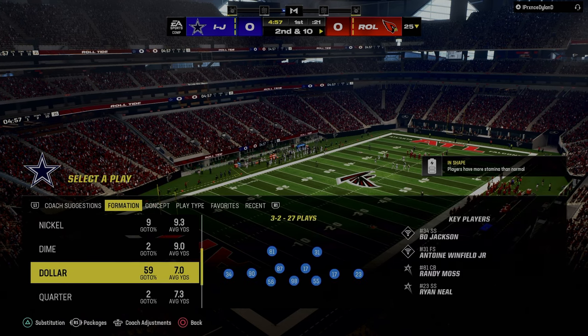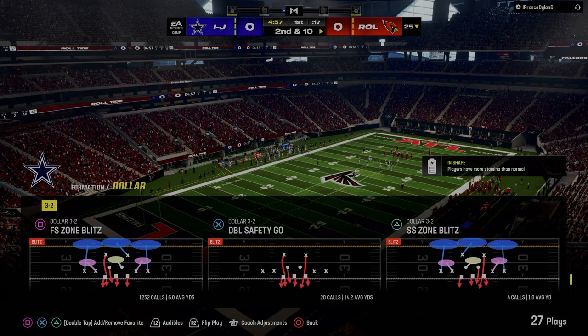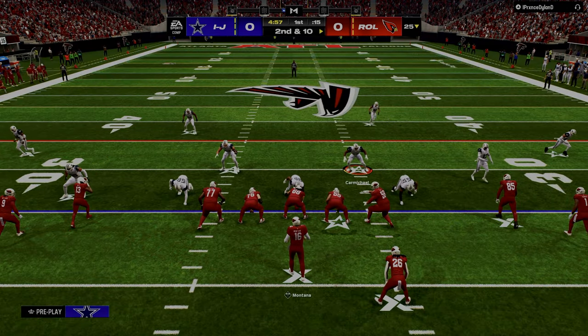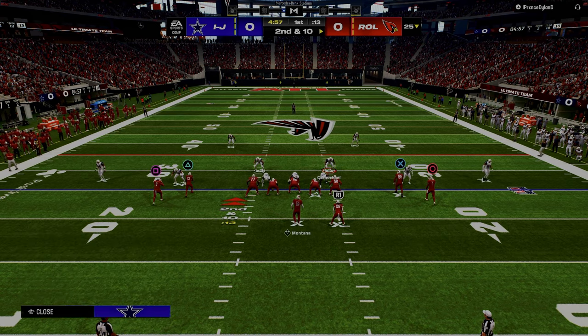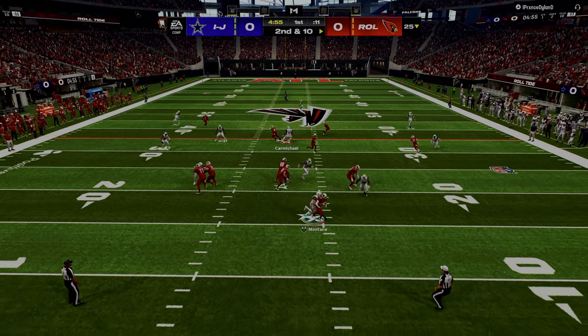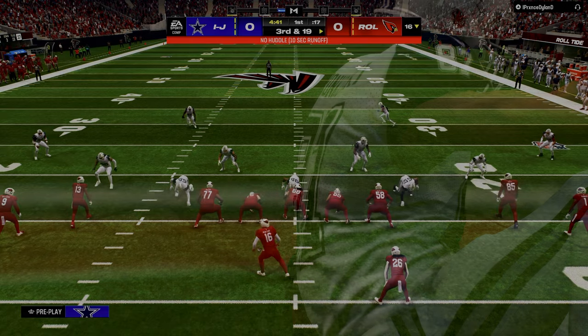In Dollar, one of the best things — one of the best base defenses, and we talk about this in the Patreon and on our YouTube channel — is this free safety zone blitz. Just back off the slot corner, put him in a hard flat, and as you can see, it just absolutely screams. You're going to get a lot of wins out of this.